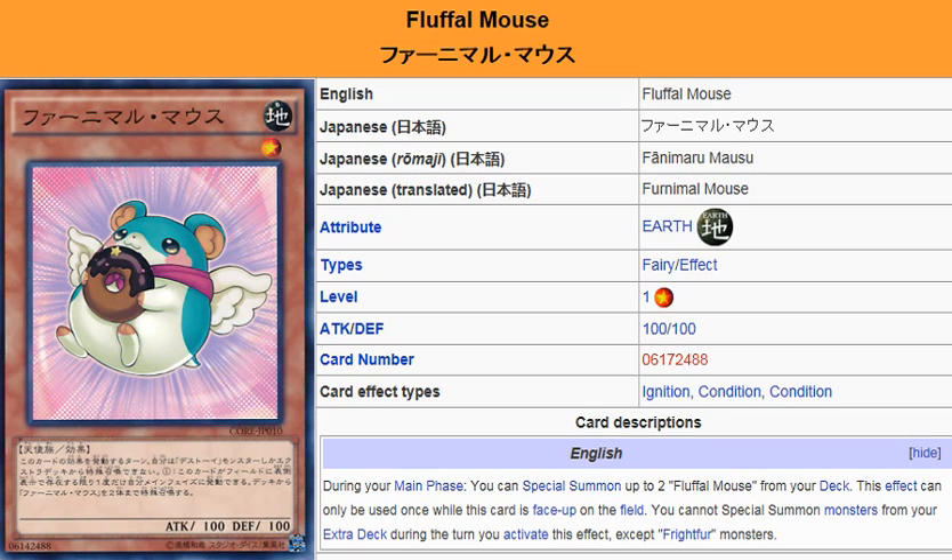Let me just talk about this artwork, because this mouse is so freaking cute. Look at this thing — it got a little donut with a little bit of chocolate sauce on it, nibbling on it. But never forget that the Fluffles do turn into Frightfur, so if it's this cute as a Fluffle, I would dread to see what this looks like as a Frightfur.